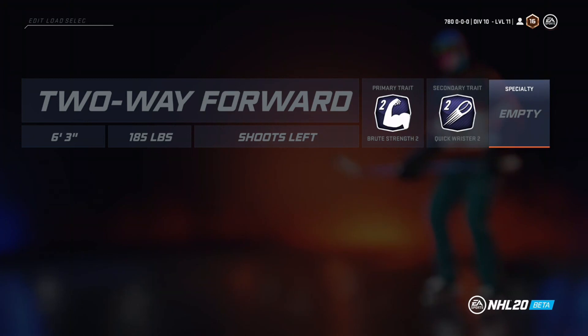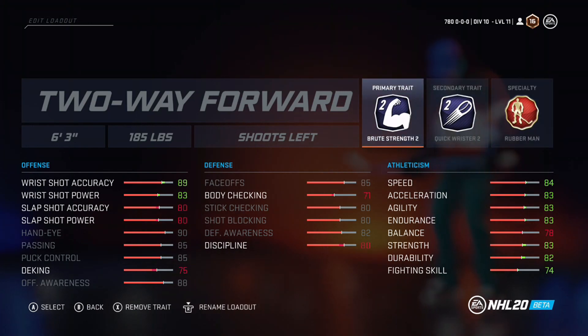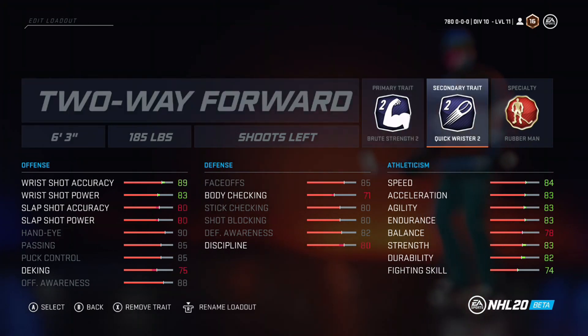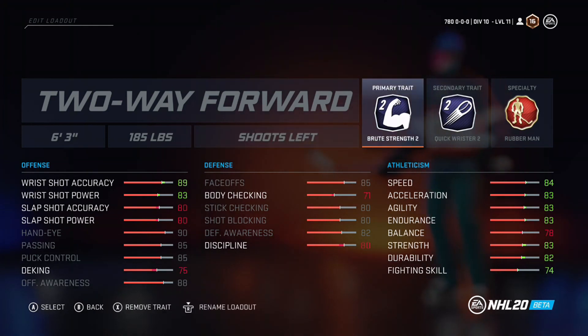For the specialty I'd go Rubber Man, and then this build is really OP. Your athleticism is super overpowered and your offense is good. The only downside is the 71 body checking. For EASHL, in my opinion this is the best build — not as dominant for the eliminator modes. Overall ranking: Enforcer is probably first, Two-Way Forward is second, and Sniper is third. The only real problem with the Two-Way Forward is body checking isn't the best, but you still have good strength at 83 thanks to Brute Strength.